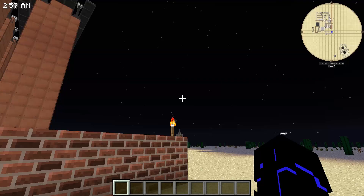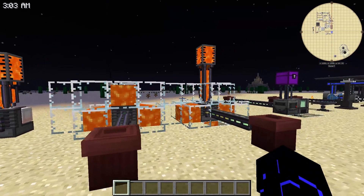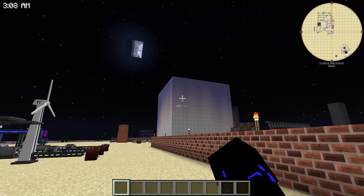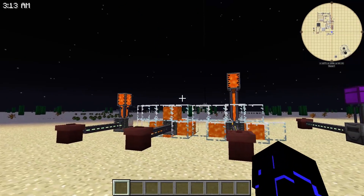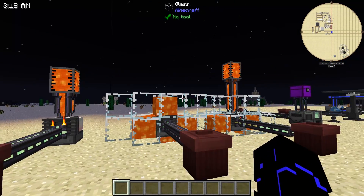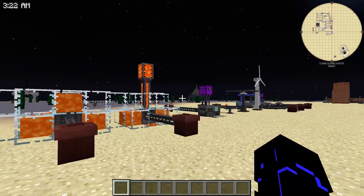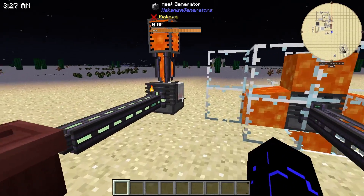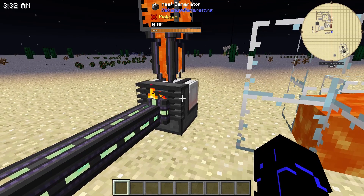Man, oh man, what a great day. We're out here today to look at some mechanism power generation. We recently looked at this big old massive power cube that can hold just stupid amounts of power, but now we need to look at how do we fill this bad boy up. So we're going to take a look at each and every one of the generators in the mechanism system and see how they compare. We're going to start with the most basic — this heat generator.